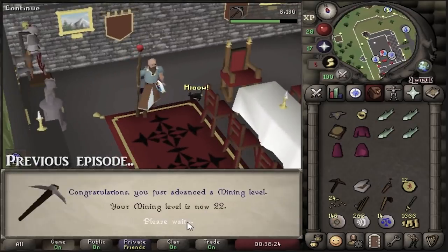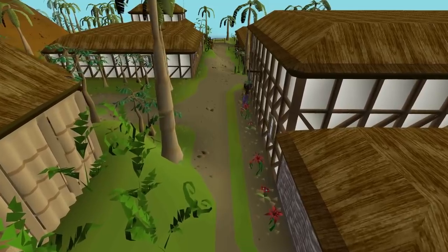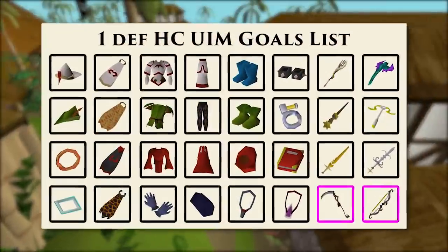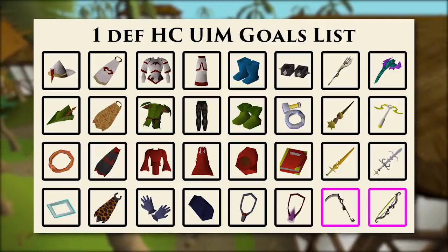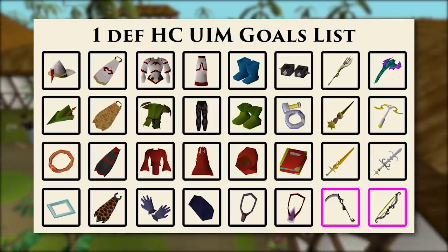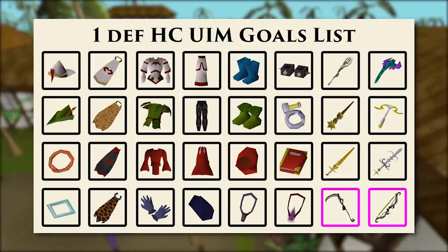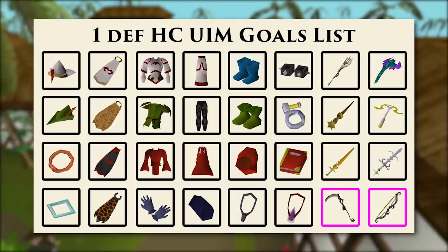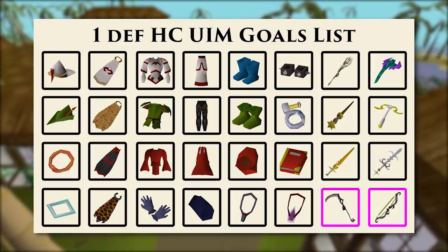I'll be focusing on separate goals each episode to slowly build up the account. This way every video has a more specific focus. I have a list of gear and items I want to go for — basically a best-in-slot gear list for the account. I designed a little graphic to give you guys a nice overview. As you can see there's a lot of items on this list. Some are definitely optional, like the ranger's tunic and the Robin Hood hat — pretty RNG to get and not 100% necessary, but still best in slot.